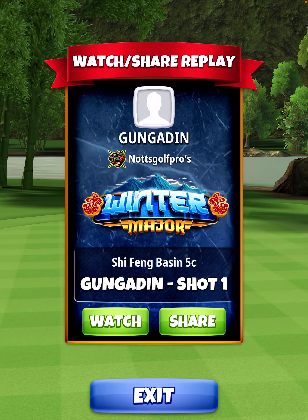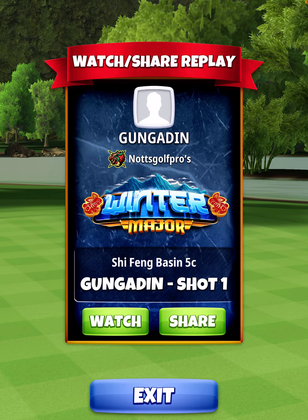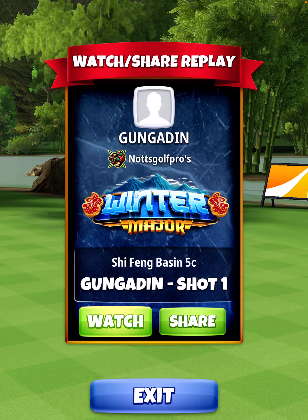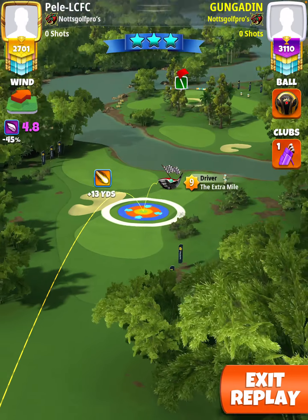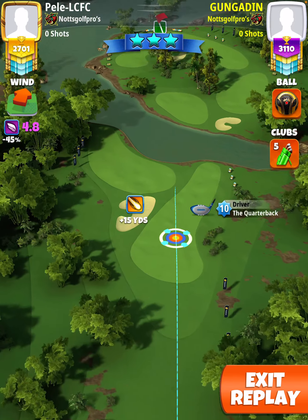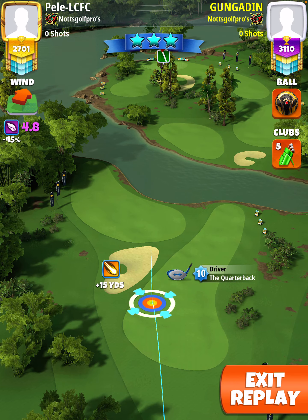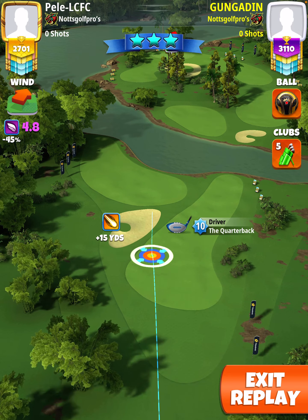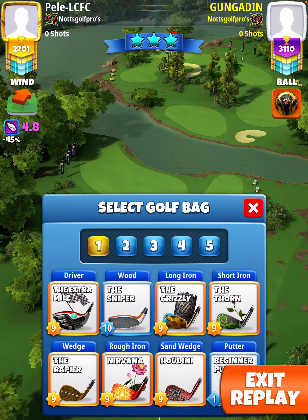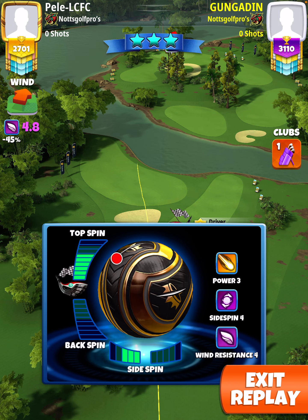For the approach second shot, elevation is 20. I'll show you one drive and then two approach shots. You don't need a Kingslayer, just a Kingmaker is fine - I just got more of these than Kingmakers. Start with the Quarterback, blew up rough at max.